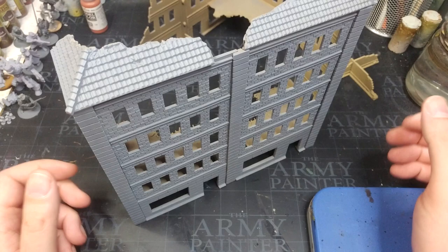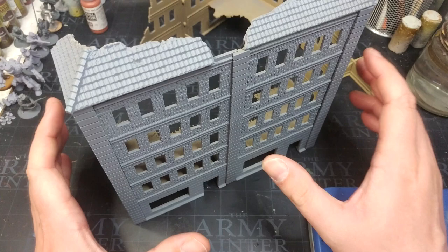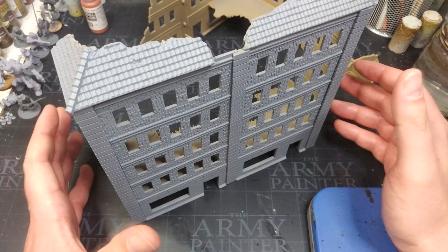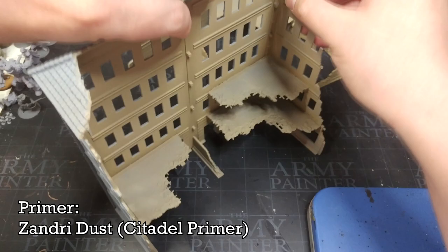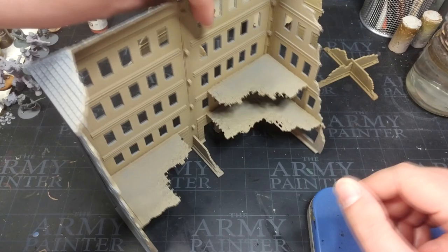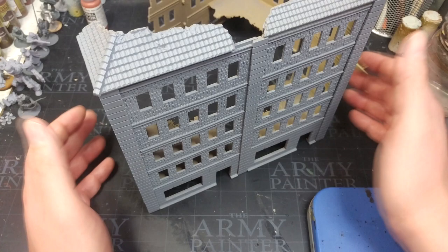The first thing you need to understand about these ruins is that they're enormous — I'm really having trouble keeping them in shot, so if it's a little difficult to see what I'm doing, I do apologize. After assembling them — and they went together so quickly — I've given them a spray first on one side with Zandri Dust, and then sprayed the other side with Uniform Gray from the Army Painter. You'll get a little bit of the gray coming through the windows, but don't worry, we're going to paint over that anyway. What's important is that two-tone color scheme; it works really well.